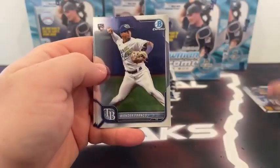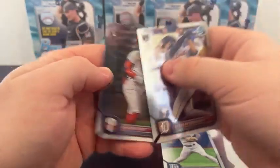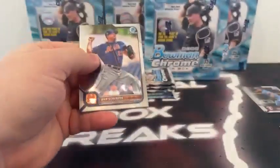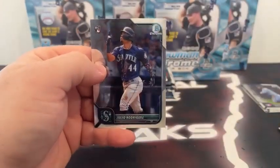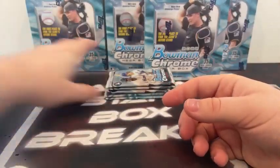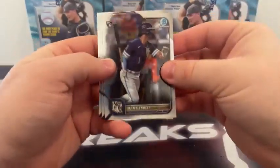We've got Fernando Tatis, followed by our first Wander Franco rookie. Corey Seager to Texas, Spencer Torkelson, and Bryson Stott for the Philadelphia Phillies. Sleeve up all your big-name rookie cards — our first Wander. Pack two: Max Scherzer, Luis Gill Yankees, Vidal Brujan, George Springer, and our first Julio Rodriguez for Seattle. Our first few breaks of Bowman Chrome this year it felt like we had a Julio Rodriguez in every pack, and then a couple breaks where we didn't see him at all. Good start here.